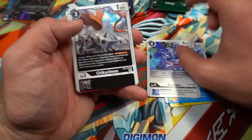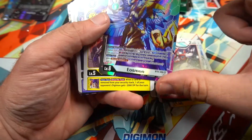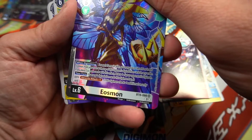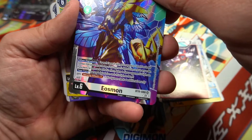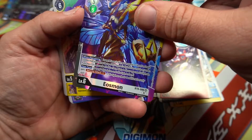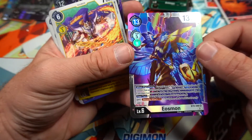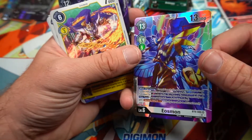Tinkermon, Eosmons — I've seen like forty of them already. Shoutmon — I think it's like a whole line up into Eosmon. Let me actually read what it does: for each tamer in play you may place one level five or lower Eosmon from your trash at the top of this Digimon's digivolution cards in any order. If you place two or more with this effect, delete one of your opponent's Digimon for every three digivolution cards this has — and it gains security attack plus one. So it's like a board control thing — you delete them if you have tamers in play.